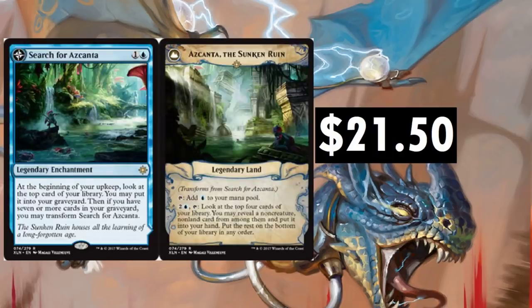Search for Azcanta — just probably the best flip legendary enchantment into legendary land we've seen in a long time. If you're running blue, nine times out of ten you're running Search for Azcanta. It's finally finding its way into Modern decks as well — just a really awesome card for card advantage.